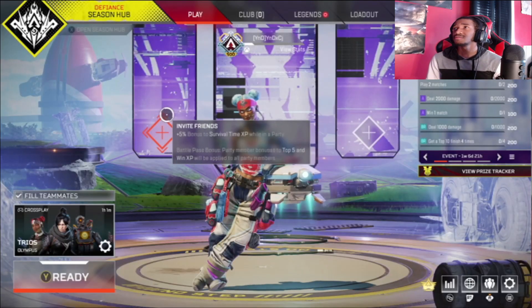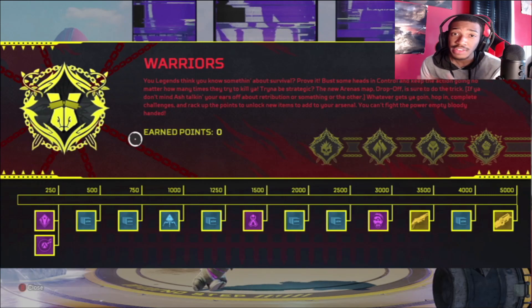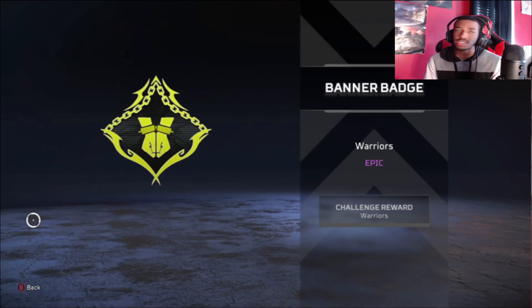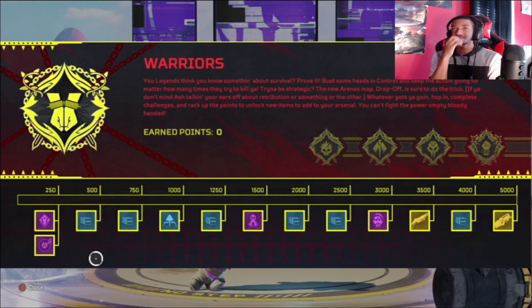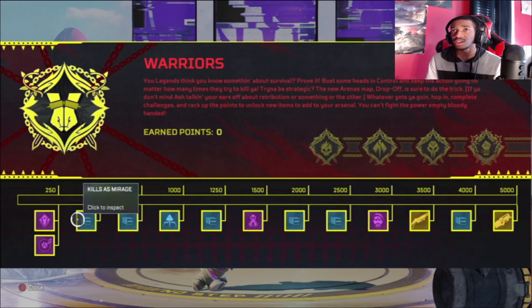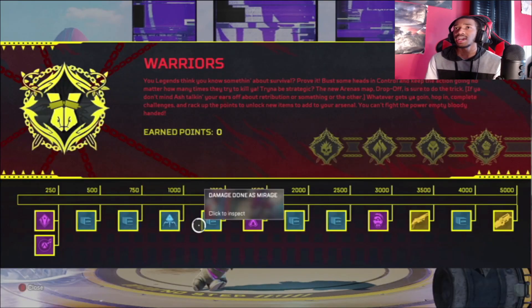Outside of the collection event, we also have the Warriors Prize Tracker event, which goes up to 5,000 points this time. Starting at 250 points, we have the Warriors banner badge — pretty nice, can't really complain. Then at 500 points there's a Warriors music track — not bad, definitely seems like a ramp-up one. At 500 points we have a kill tracker for Mirage — looks like it's going to be the body piece. At 750 we have a kill tracker for Mad Maggie.